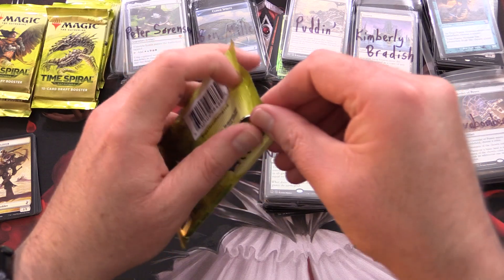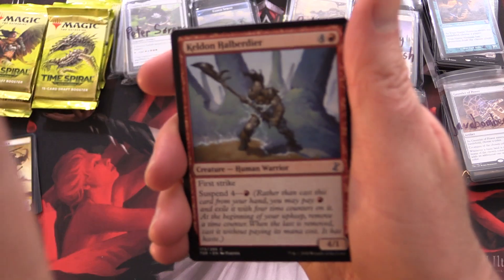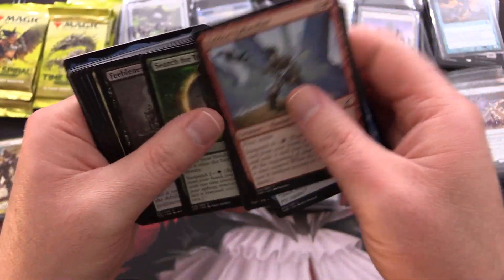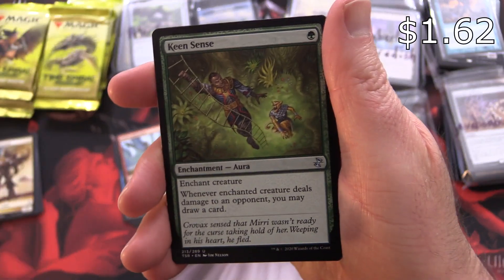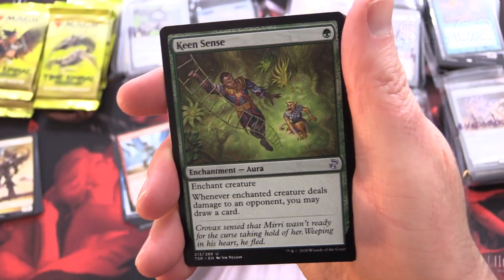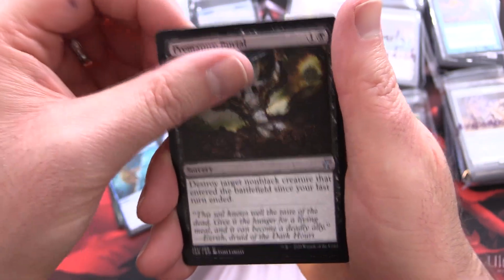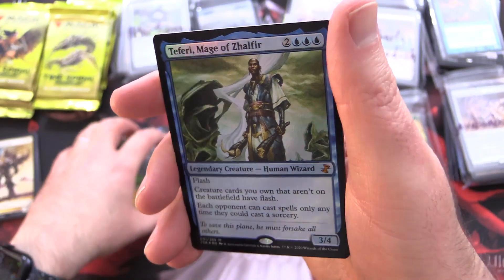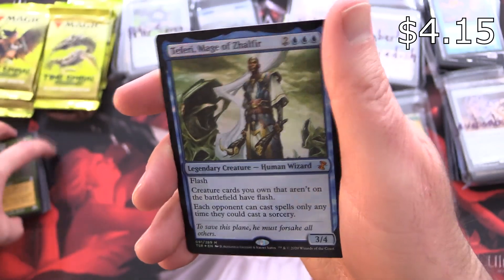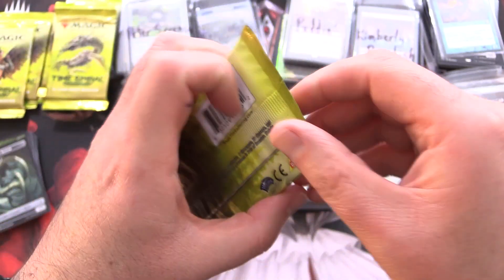Next channel pack — Time Spiral Remastered. Will we reserve all the crazy pulls to the end? Most likely — that's usually how these things go. We have Keen Sense — a decent pull — along with Wipe Away, Premature Burial, and Curvec the Merciless. Reclamation Sage. And a Foil Mythic — Teferi, Mage of Zhalfir! Awesome. And a Metallic Sliver. I'll sleeve that one up later.